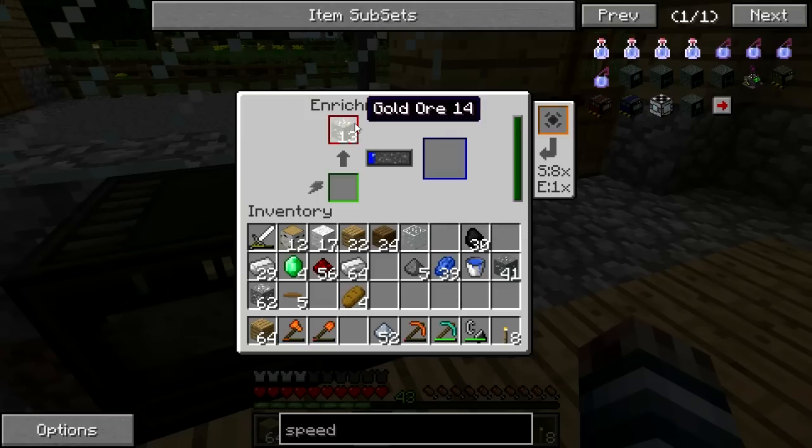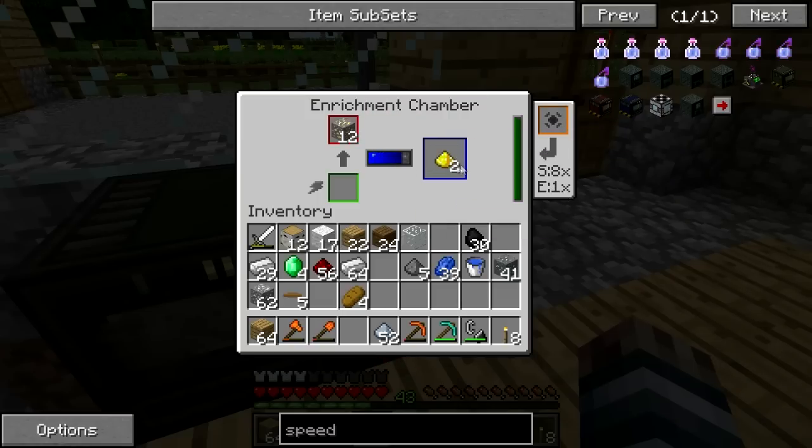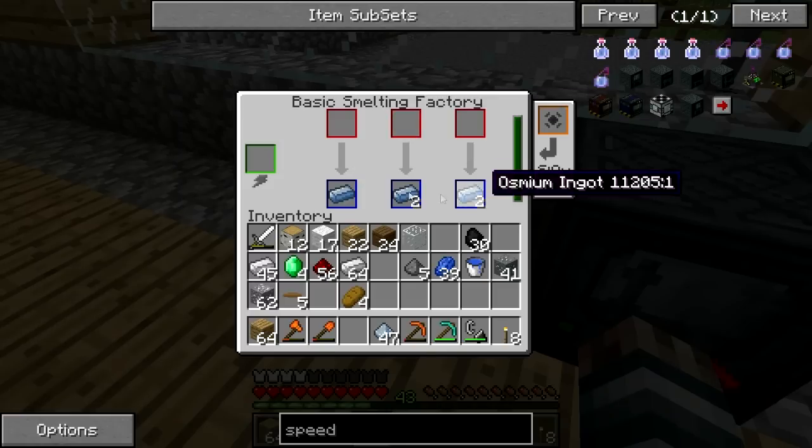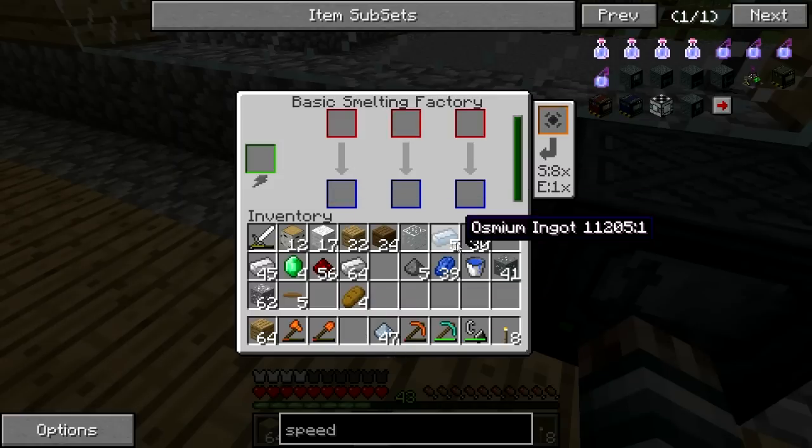If I throw in this gold, you can see it's going a lot faster. And if we were to throw in some dust, we could smelt it a lot faster as well. I like the idea that you can now keep adding to it. Before it was just like you could throw it in once and that was all you could do. This is really cool — you can work towards something now.